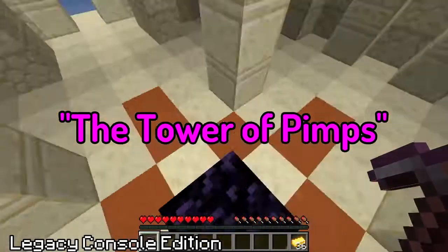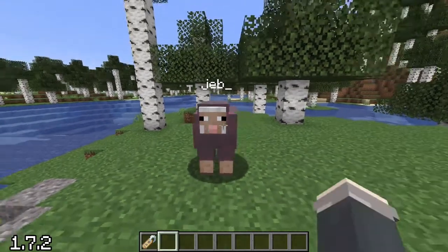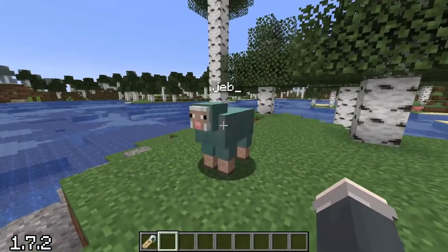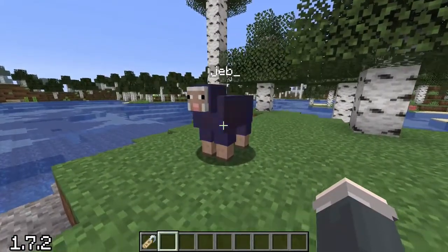Following Dinnerbone, Jeb also decided he wanted a mob easter egg named after him, and since that day, naming a sheep 'Jeb_' would cause it to cycle through every single wool color in the rainbow.